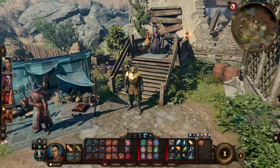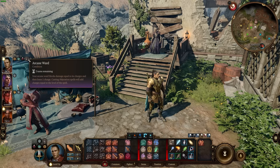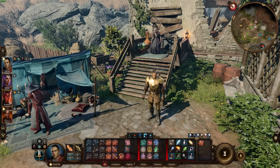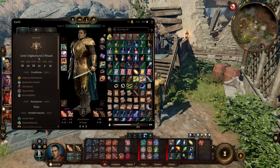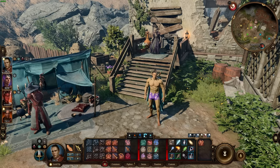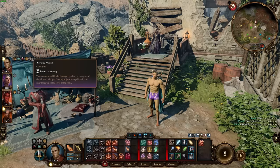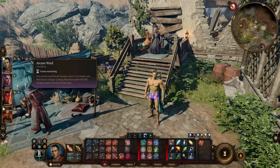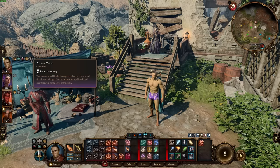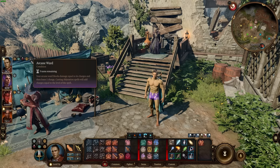When I jump back into my character, I have Arcane Ward. Your Arcane Ward blocks damage equal to its charges and then loses one charge. Casting Abjuration spells adds charges equal to the level of the spell. So if we cast Mage Armor, it's going to go up — now it's at three, which removes three damage if I get hit. The point is to keep this Arcane Ward charged up, and it scales based on your Wizard levels. You can buff it up more and more as you use Abjuration spells — it's one of the big focal points of this multi-class and what's going to make you very tanky.